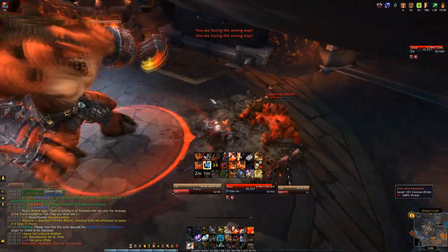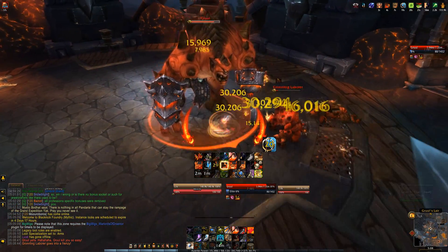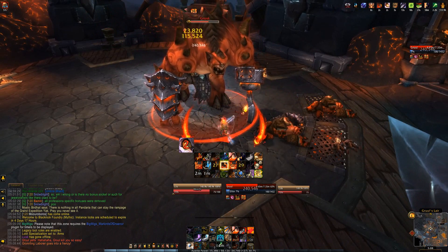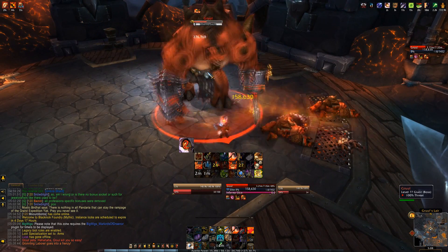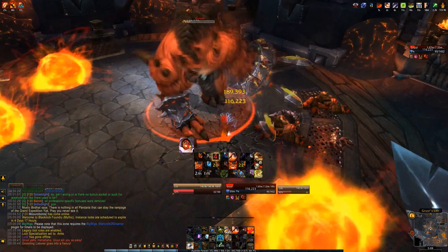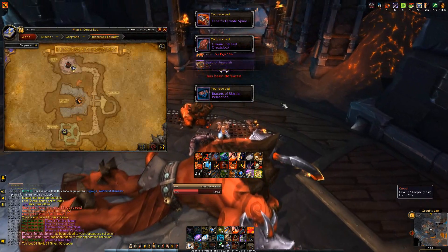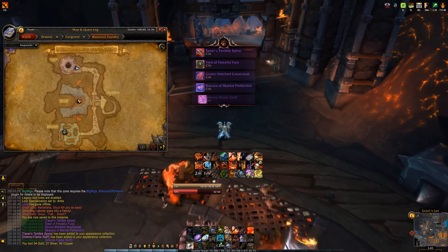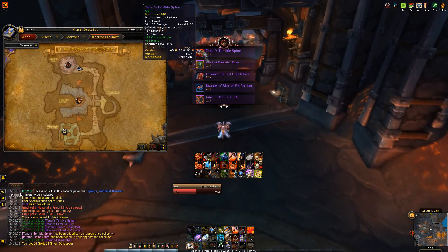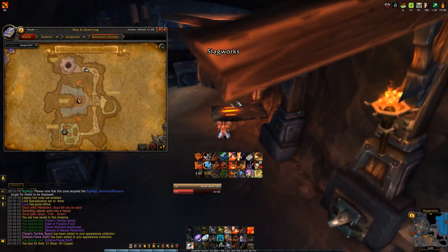Gruul does this thing — I think it's called Infernal Slice — which adds a stacking dot or makes you take more damage. He also spawns orange balls around the room that you can avoid. At level 120 none of this stuff really does that much damage. Whether you pop cooldowns is up to you — I usually do on bosses just to kill them quicker, but you don't need to pop them to kill the boss at all.